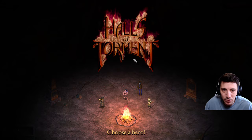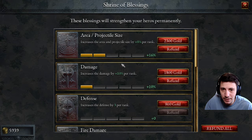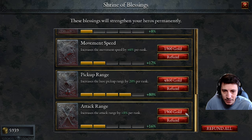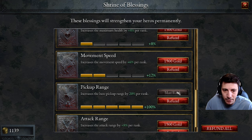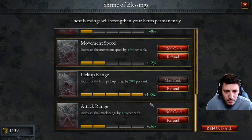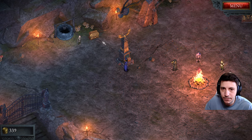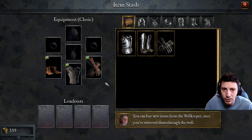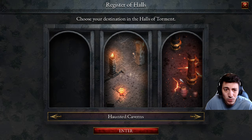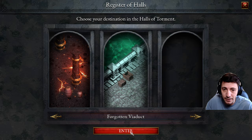Hey folks, welcome back. I'm a Rough Pebble and I'm playing some more Halls of Torment. Diving in, gonna check out the Cleric class today. We checked out the Exterminator last time — that was kind of fun. This time, we've got 5939 gold. I'm gonna go for full-on pickup range, just gonna max that. We've got 1100, I could spend 800 on defense. Let's put on some armor — happy with that.